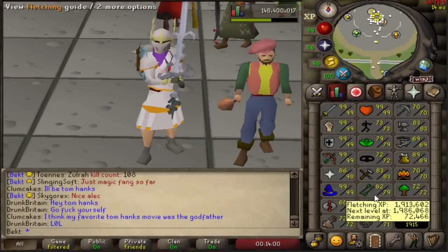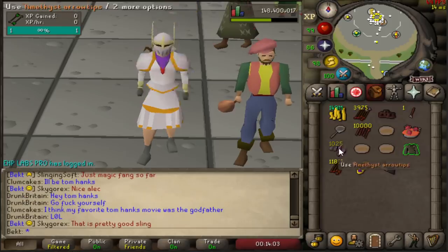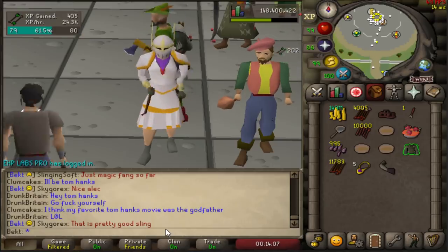A couple of days ago I got to training my fletching and was thinking what is the best fletching training method in the game. I thought I'd just make arrows up to high level. I found if you use these here dragon fruit pies you can boost up your fletching to use the higher arrows.